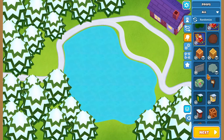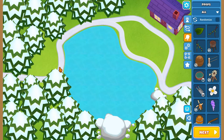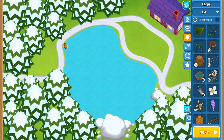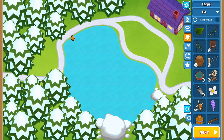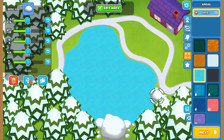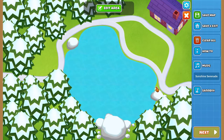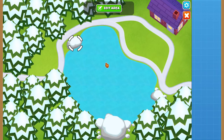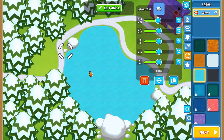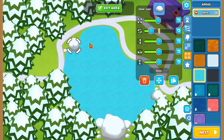Now that we have the pathways and a bunch of trees placed down it doesn't look bad, but there's still so much more detail to add. The next thing I want to do is add a couple of rock features on the map before going into the really fine details. I added a couple of rock features over here and I think I need to drop this lake down just a little bit to add a rock right here.